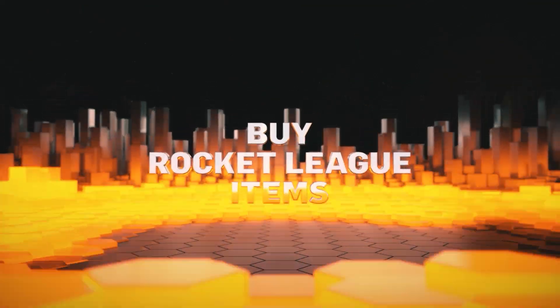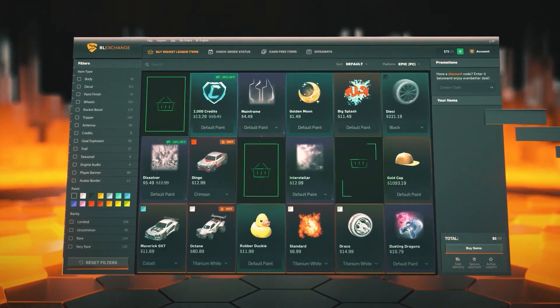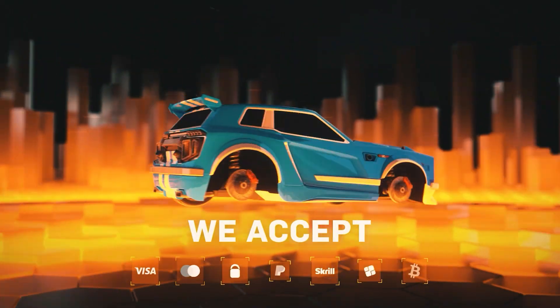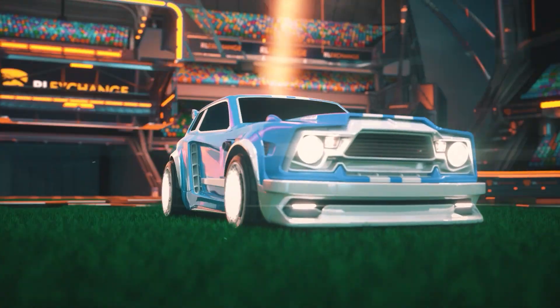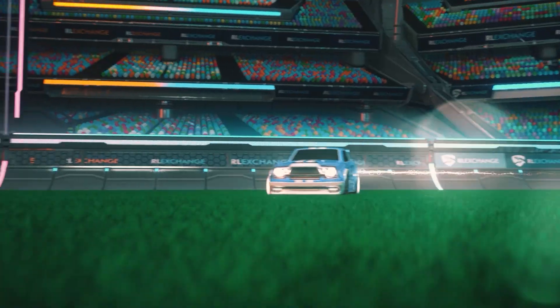Do you want a safer and cheaper way to get Rocket League items and credits? Head over to RLExchange and use code SPICYCORG. They have tons of your favorite items so you can build your dream car in Rocket League. The best part is they deliver super fast to any console and have tons of payment methods to choose from. Use the link in the description for all of your Rocket League item needs.